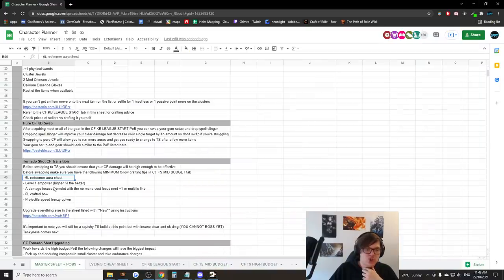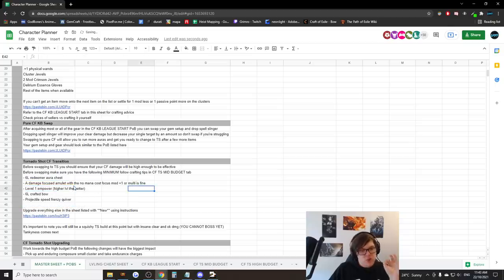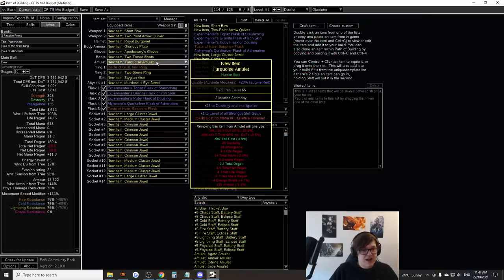Before swapping to Tornado Shot, you also need an amulet with plus one to Strength gems or plus one to Physical gems — this makes your damage way higher. Ideally the amulet needs the craft that enables Corrupting Fever: 'Consumes no mana while Focused.' This craft comes from Katarina, so you need to get it from a Katarina amulet unveil or pay someone who has it. When just playing Kinetic Blast, you can use plus one gems without the craft; when you get the craft, add it and then swap to TS. You also want to be allocating the Crimson amulet jewel socket for stupid good results.